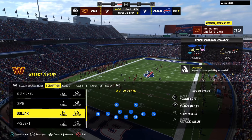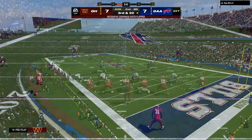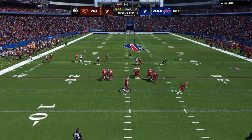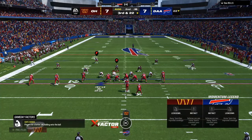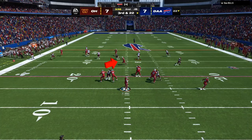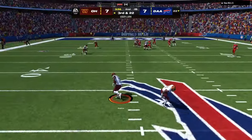My opponent picks another play — gun tray flex. With this play it's going to be three receivers on one side, so I'm going through my plays trying to decide what he can possibly call. Whenever you see a tray or a trips, you can guarantee it's either going to be a verticals-type look or something with a corner route. We play it perfectly, I get the interception, and my opponent just turns his console off. Tray or trips is going to be a corner route or verticals.